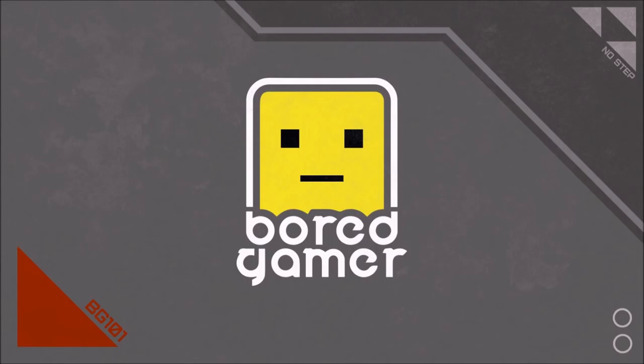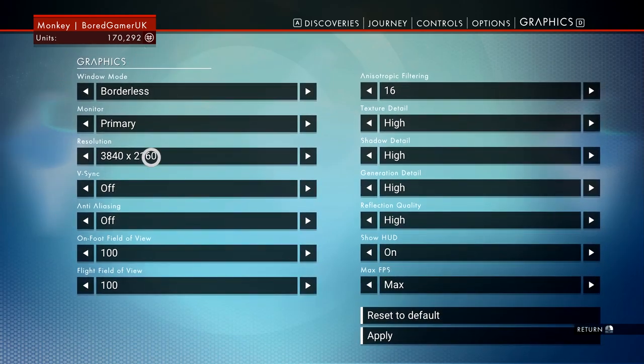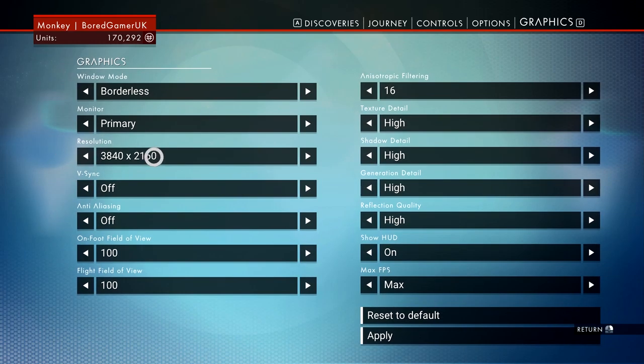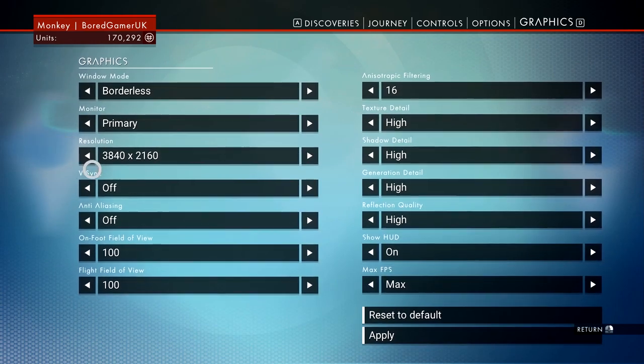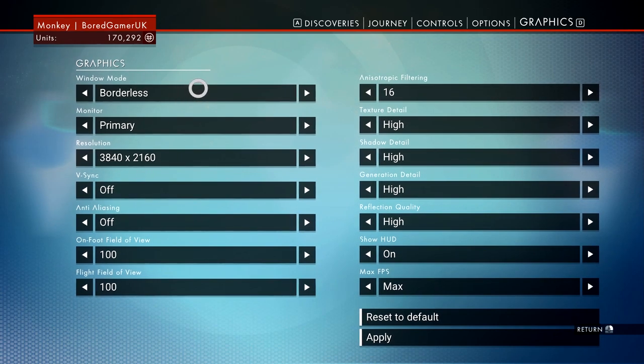Hey guys, and welcome to some No Man's Sky. Lots of people have been having issues with the PC version. I've put some links in the description of how to fix all the crashes that I could find, and it works fine on my PC. The actual settings that I'm using are up on the screen here. I'm running in DSR 4K, so I'm literally using a dynamic super resolution — it's actually downscaling 4K to 1080p. I'm running in borderless window because it works a lot better, and this is the rest of my settings.